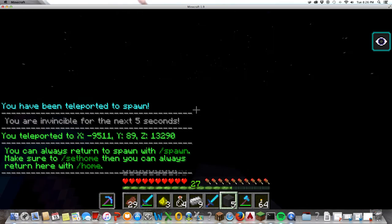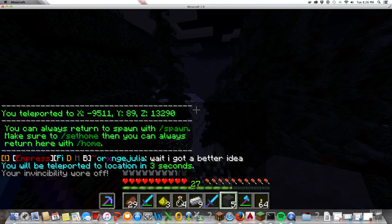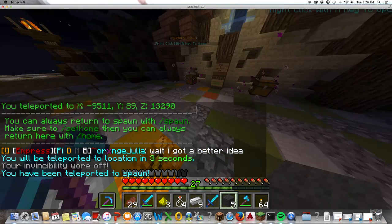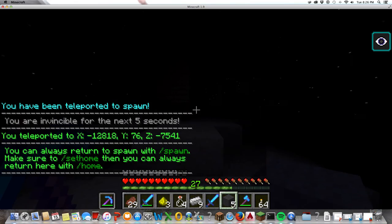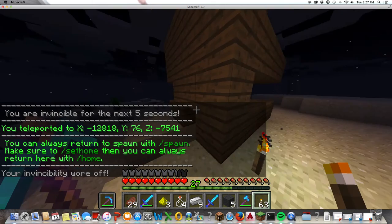If you find houses that are unclaimed, you can take everything in them. I found a bunch of diamonds, spawners, everything. My own house has spawners, iron golems, a nether portal, and all that good stuff because I found it unclaimed.